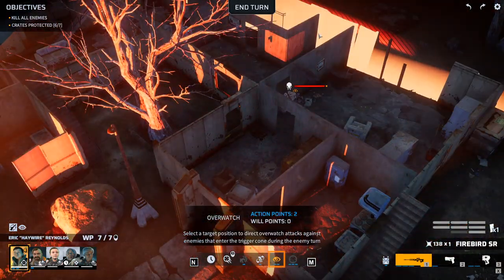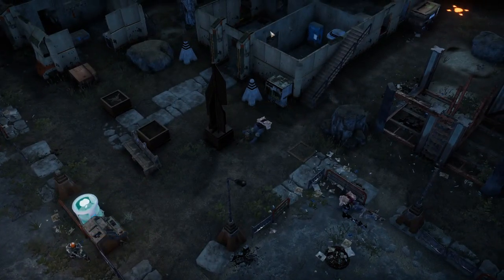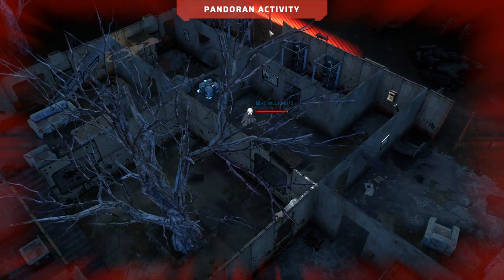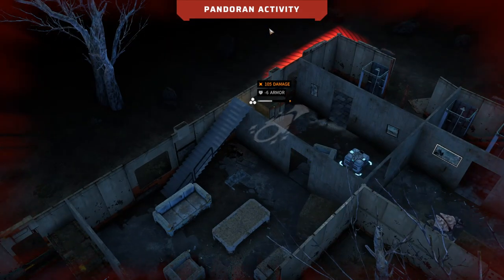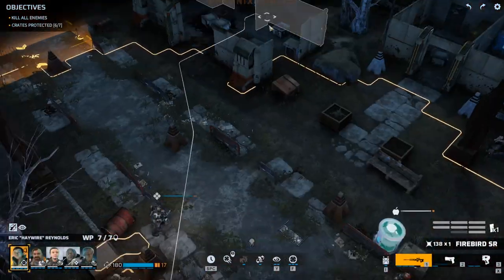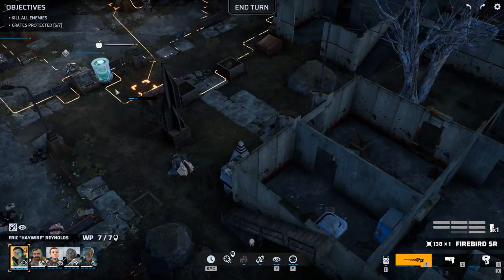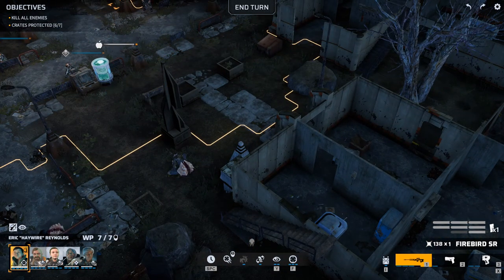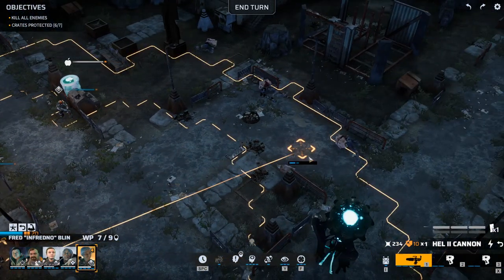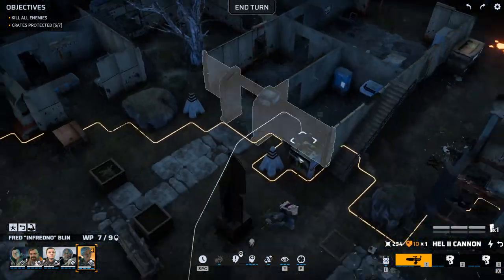Set up the overwatch on him — so if he just tries to rush in, we're gonna get him. He wants to destroy the other box. He's shielding in the right direction — what a jerk. He wants to destroy the other box. To be fair, the plan is kind of working, but I got a little greedy and I want six instead of five.